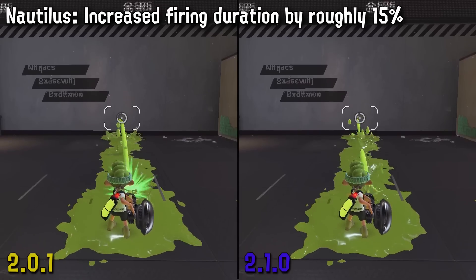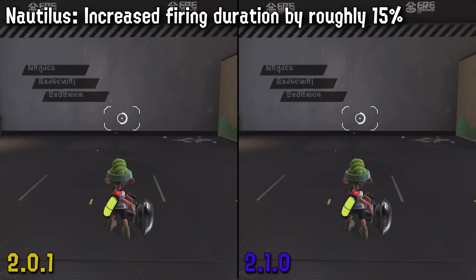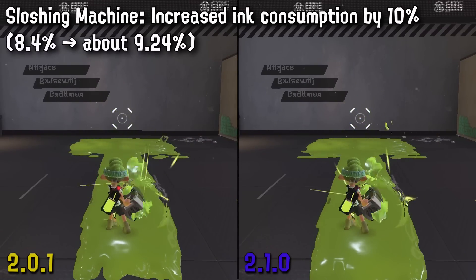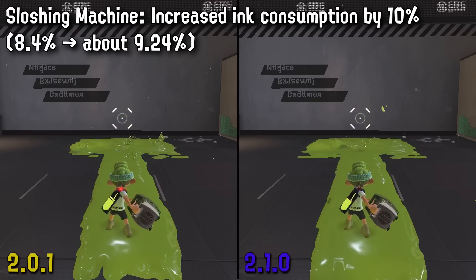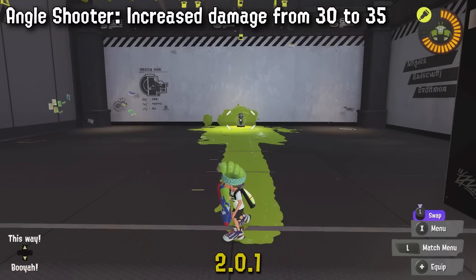Nautilus is getting one of the more drastic buffs here, increasing the firing duration by 15%. This is another MPU effect where you got more bullets when stacking it, and now you'll get this without any gear dependency. Finally, we have a main weapon nerf — not to the Splash but to the Machine — with an increased ink consumption by 10%. Machine is already not that great in terms of ink efficiency and now it's going to be a real weakness for this weapon.